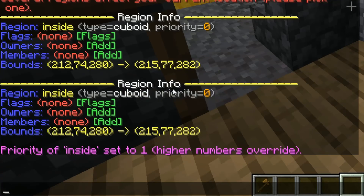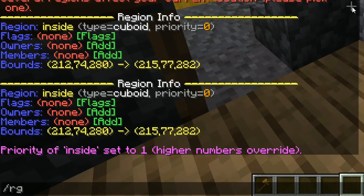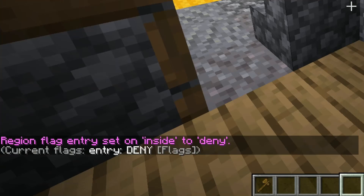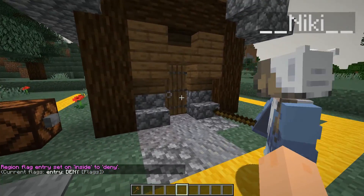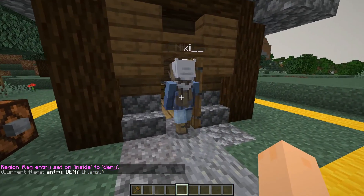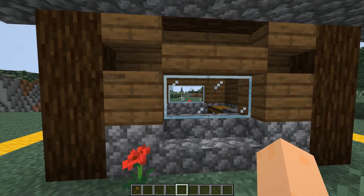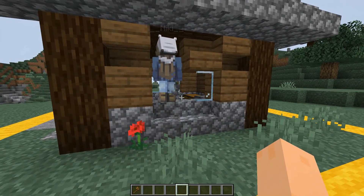And then we want to set a flag. If I do RG flag inside, and then entry deny. Now Nikki, if you try going into the house — she cannot enter this house. Even if she tried jumping through the window over here, she can't get inside that region.